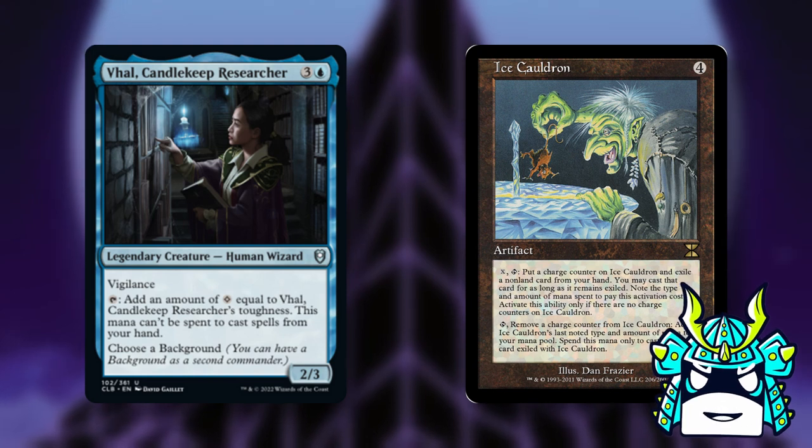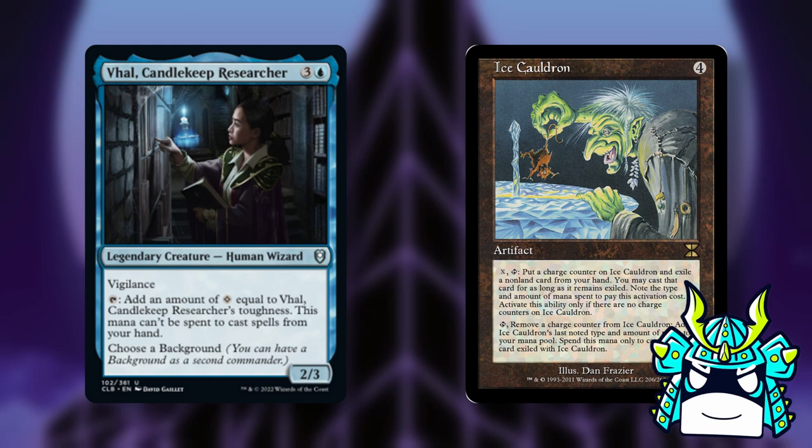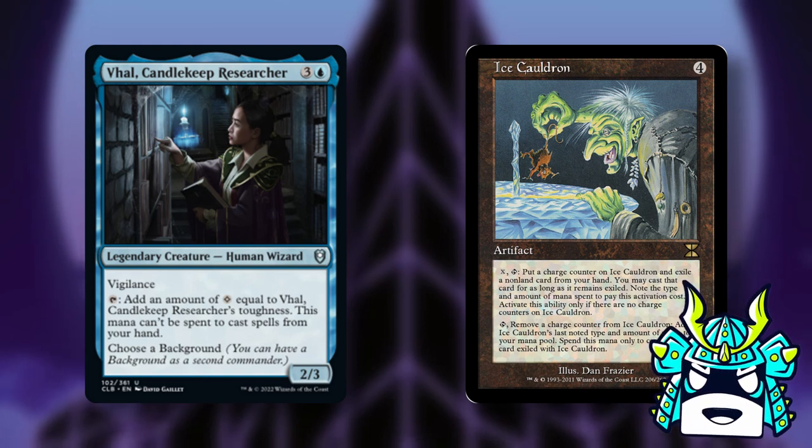Val taps for colorless mana equal to her toughness, but you can't spend that mana to cast spells from your hand. Well, thanks to Ice Cauldron, you can tap it to exile a card from your hand and then play it from exile with Val.